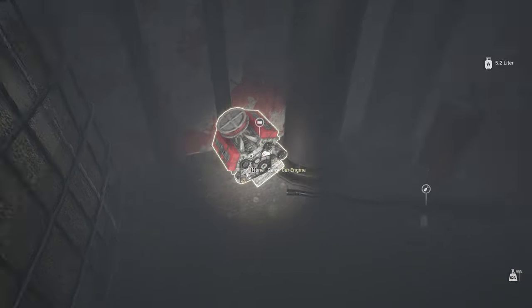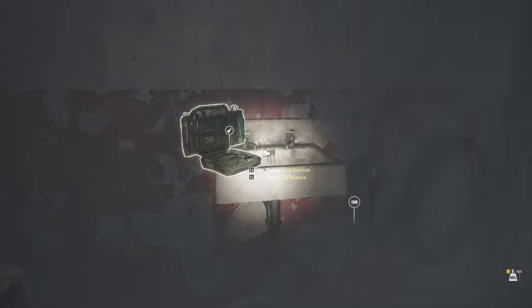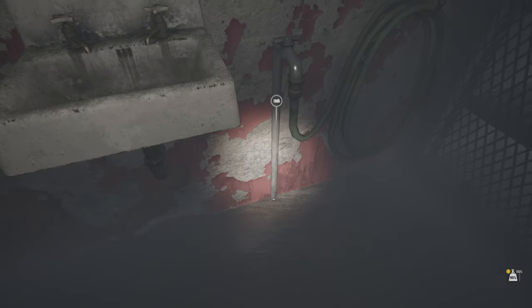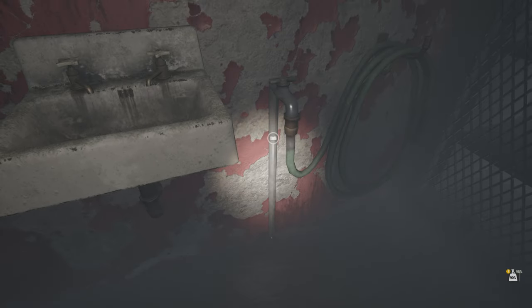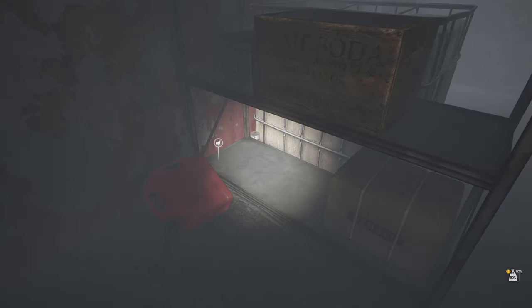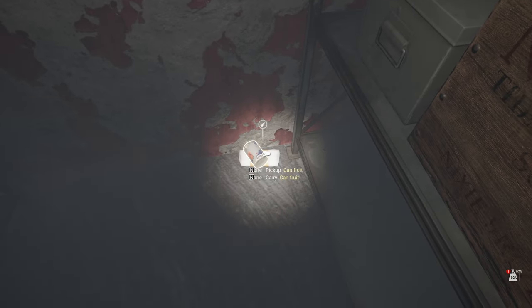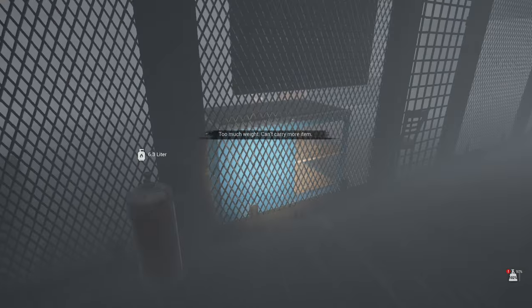We got a flamethrower. There's an engine. A 50 cal. Got a med kit. Logs. What else do we got in here? I see some food back there — nice. Gas can. Holy crap, I have too much stuff.